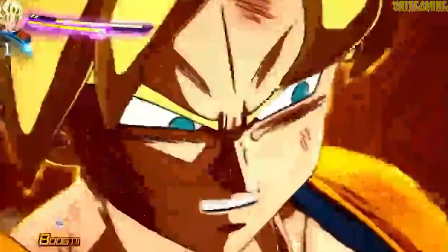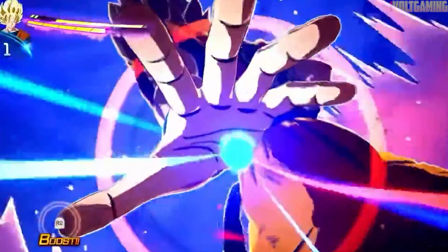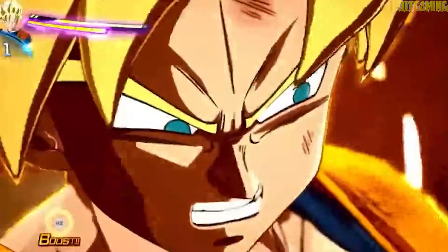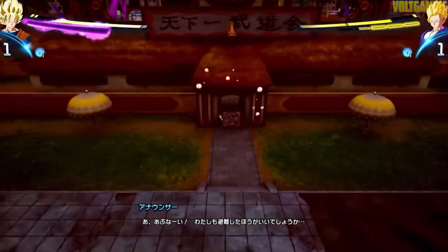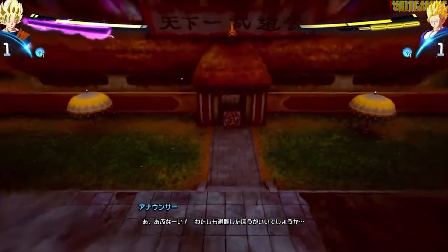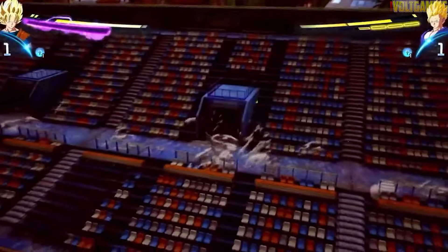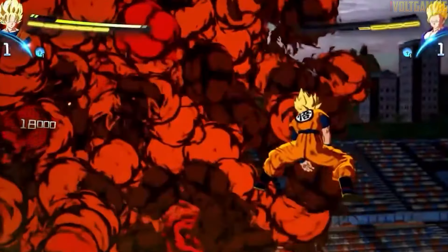Right before Goku powers up the blast, you can see a spark of blue — the initial Kamehameha — which then turns yellow as Goku gets angry and blasts it. This is accompanied by another incredible detail: the tournament announcer yells for everyone to evacuate, and upon doing so the map is completely empty and opens up even more, allowing you to explore previously inaccessible areas — which is absolutely fantastic and mind-blowing.